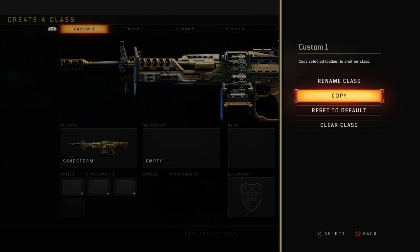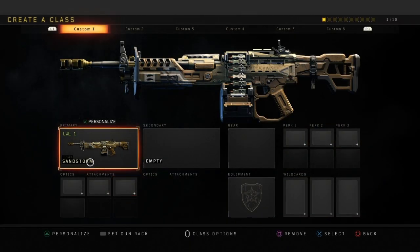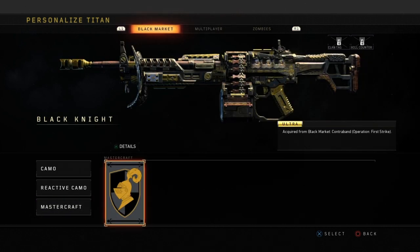Once you do that, you're gonna tell your friend to head back into multiplayer while you're still hovering copy, and you're gonna see a glitch screen appear on your screen. So then once you see that little glitch screen, you're gonna go to the Black Market and hover over the Mastercraft.